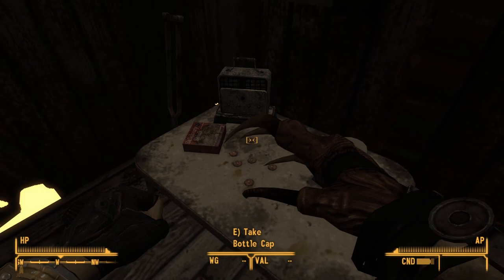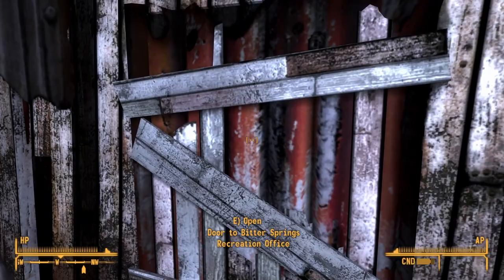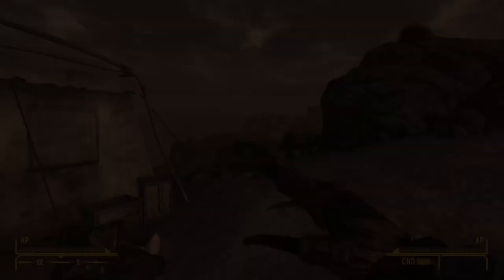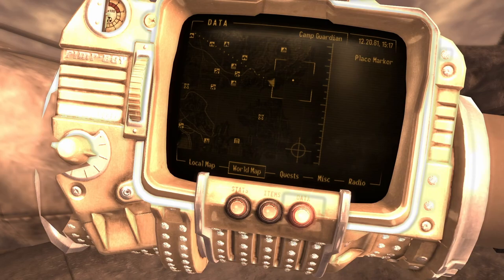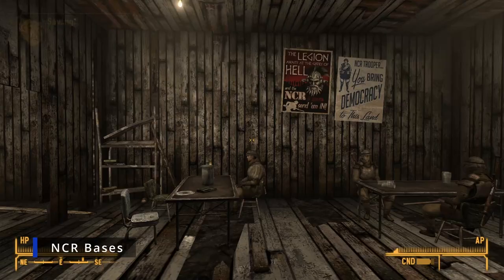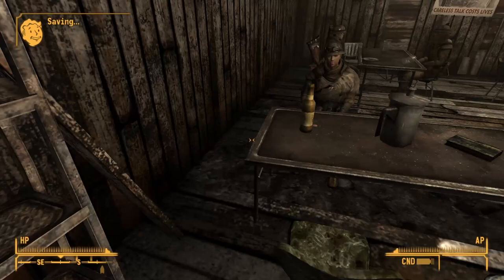Next, we move to Bitter Springs, particularly the recreation area. Find the recreation office and on the back counter next to the bottles, you will find not just one but two star bottle caps. When you climb to the top of Guardian Peak in the east of the map, find this little campsite — it's sitting on a crate next to the radio. At Camp Forlorn Hope, head into the mess hall and this one is sitting on a table next to a bottle.